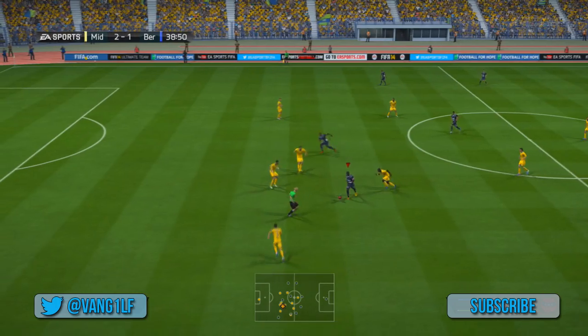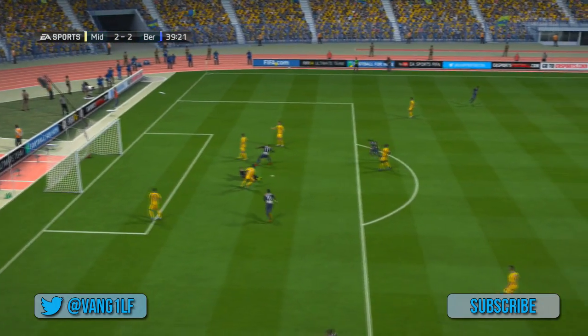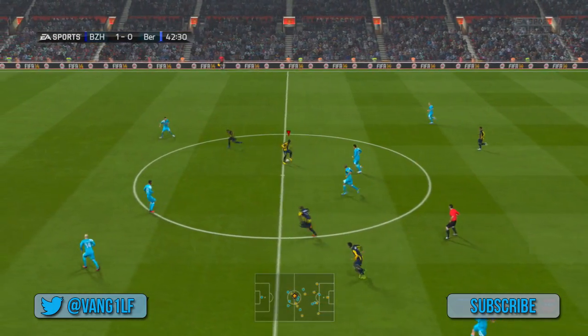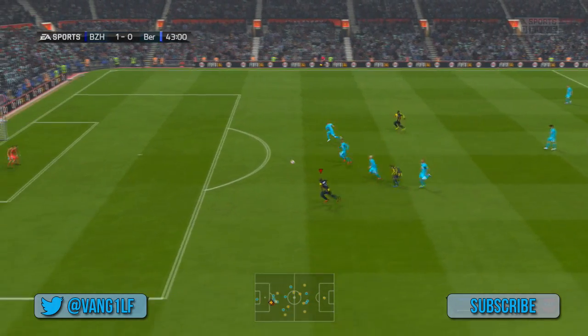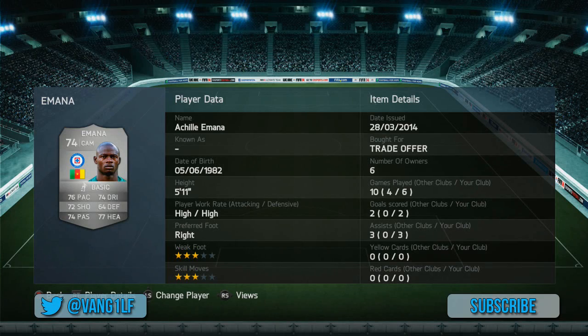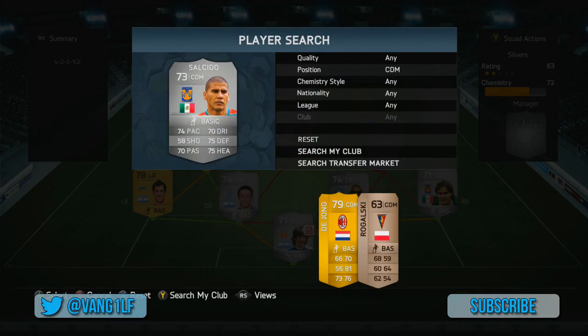This guy, man — this is the man. I think he is like the silver Yaya Toure, he's so good. He's got a very good work rate, he's always on the ball, seems to be great at going forward and going back. He's got so much strength — I think he's probably one of the strongest players in the game stat wise. He's got a great shot on him, pretty decent at defending, okay at dribbling, and a good pass as well. He's just an all-round tank — that's why I've compared him to Yaya Toure.